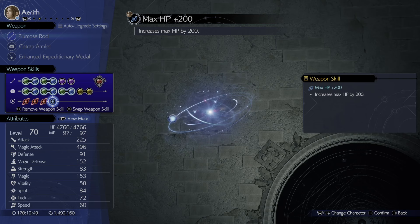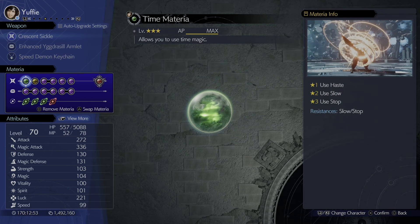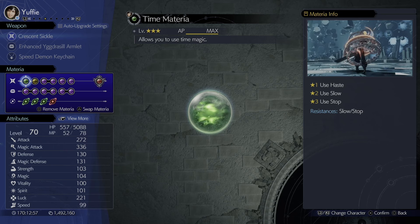For Aerith's weapon abilities we've got Enduring Ward, Ward Shift, Mastery, Enhanced Tempest, and Max HP Plus 200.